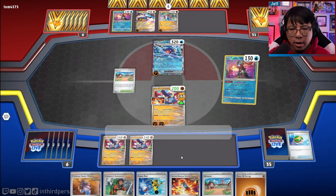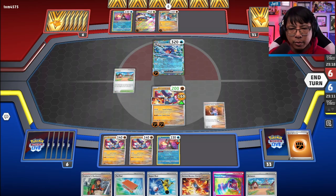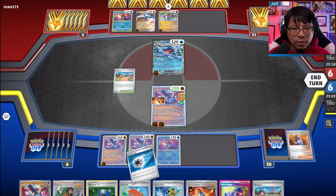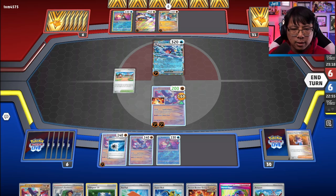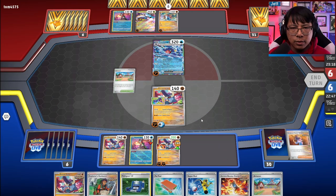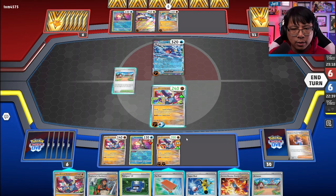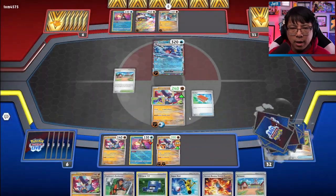Draw two cards off Greninja. Off the Explorer's Guidance, we can get something else — the Hero's Cape is fantastic. Sada might be the play here to draw more cards, even though we're only attaching one. We get the Jet Energy and the Hero's Cape play too. So let's launch a Great Tusk into the active with Jet Energy and Hero's Cape up, forcing them to need a lot of energy to knock it out. We've got two Sadas in the discard — let's throw those back in with Palpad. And let's go mill some more cards.